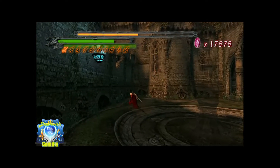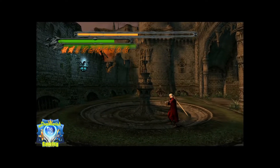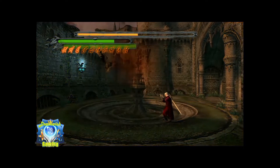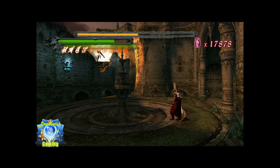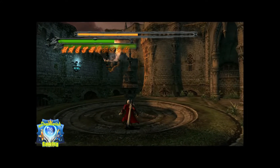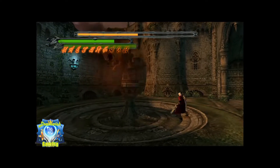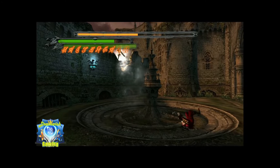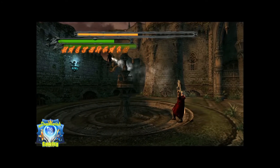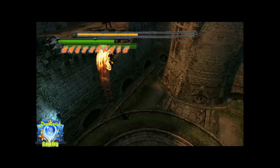Just give yourself some space between you and the dried-up fountain. There you go — works like a charm. Just give yourself some space between you and the fountain and it should be fine. That covers up mostly everything for Nilo Angelo.